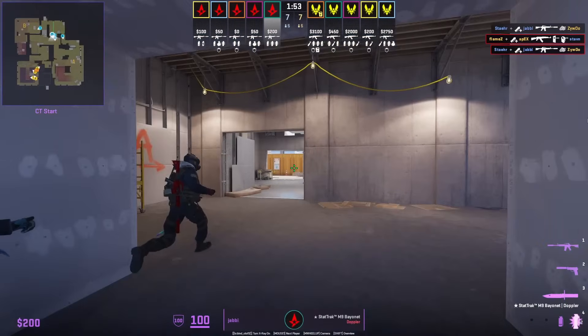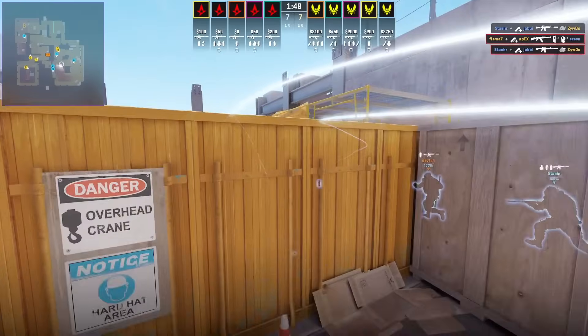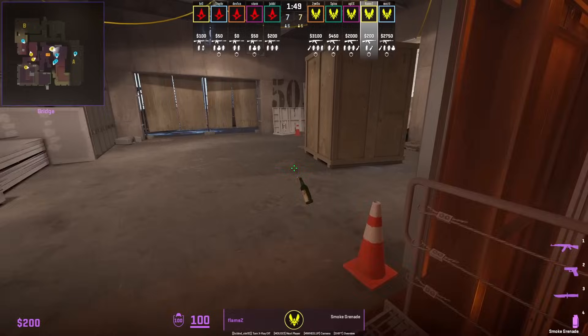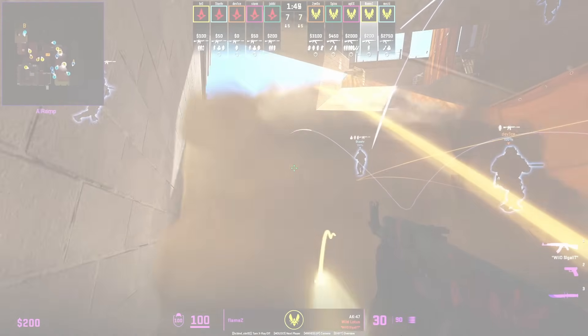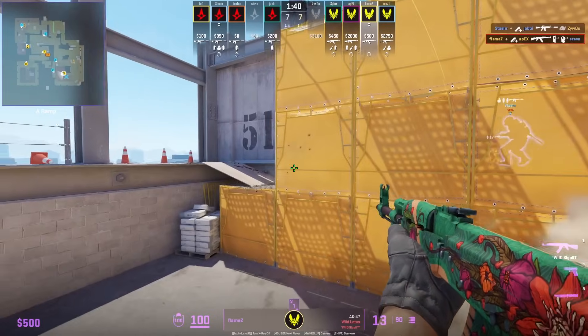This is your sign to be throwing these ramp flashes. Yabby throws two flashes at the start of the round that land towards the ramp side. They won't blind his teammates running down. Yellow flames gets blinded by both flashes, but runs through the ramp smoke and recovers in time.